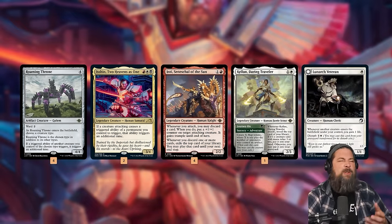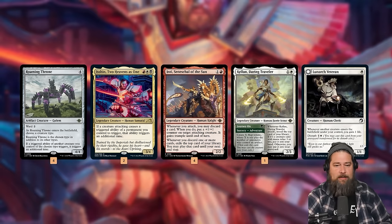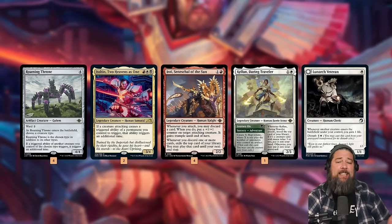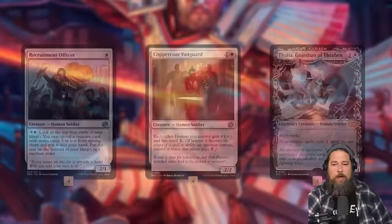We also have other triggers that work with Roaming Throne and Isshin. Inti, when it attacks, lets us discard a card to impulse draw for the turn, pump a creature, and give it trample — filtering through our deck for more damage. Kellan can find some creatures. Lunarch Veteran is not an attack trigger, but when a creature ETBs we gain some life. Mostly it's there to discard to Inti as a free discard, but it gives us something to do with one mana on our curve.